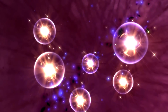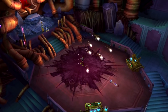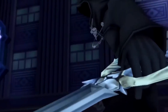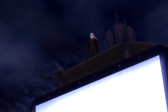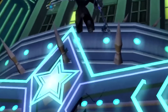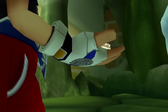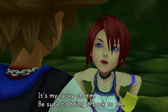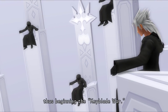This Keyblade of Heart is not directly connected to a world, but to people's hearts instead — and not one heart in particular. A great example of a keychain representing one heart would be the Oathkeeper and the Oblivion. Since Roxas is connected to Sora as his Nobody, the memories of Riku and Kairi are also connected to him. Thanks to those memories, he transformed his two Keyblades — the Oblivion, representing Riku, and the Oathkeeper, representing Kairi.